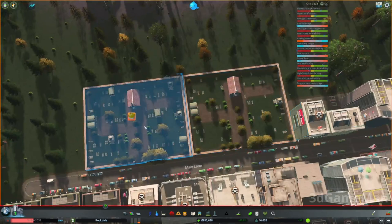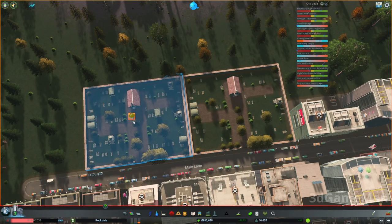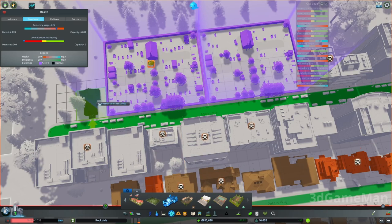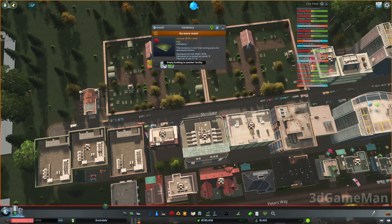I have two cemeteries here. One is completely full — no more room. What I'm going to do is empty both of these into a crematorium. So let's go ahead and plop down a crematorium right next to it, then click on the cemetery and click on empty building to another facility.